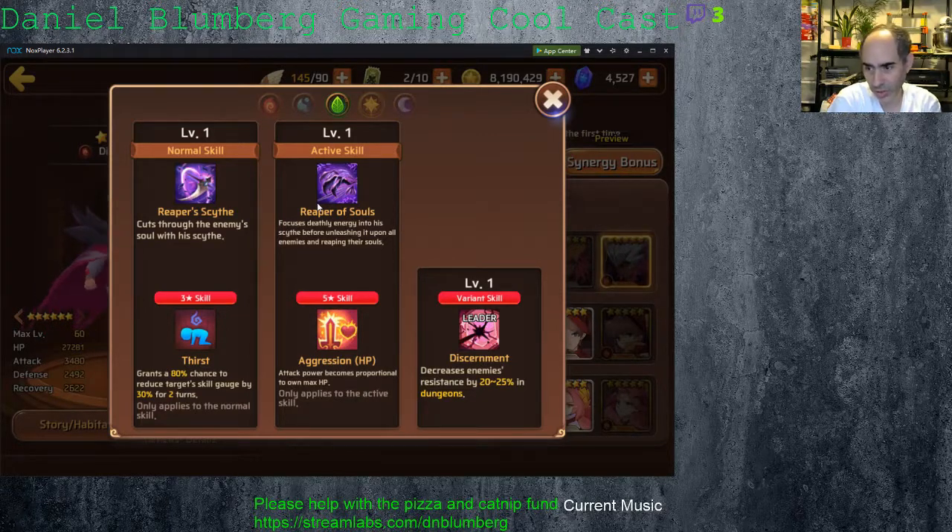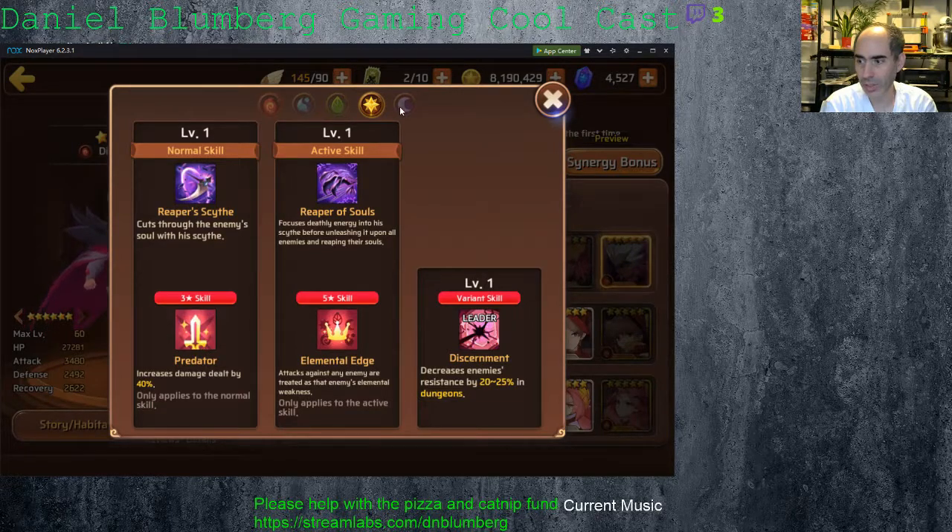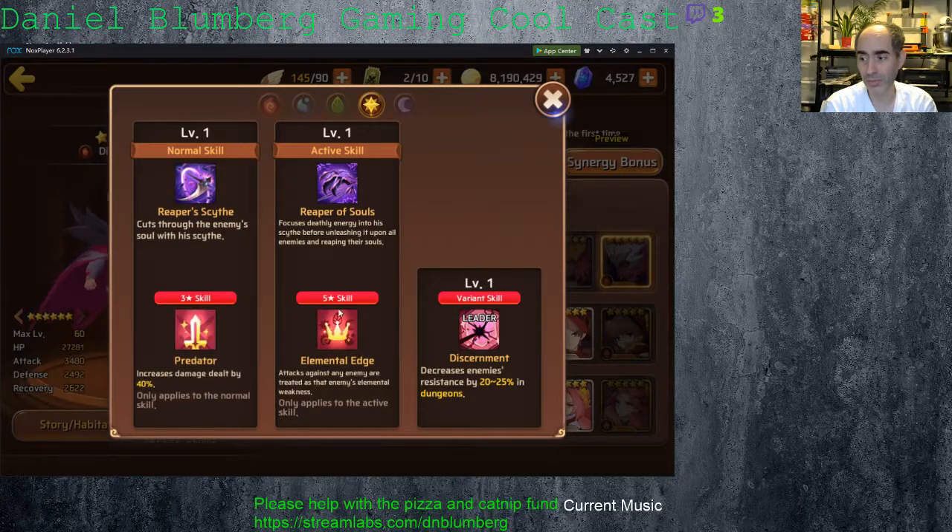Wood has Thirst — the Thirst skill is honestly not all that great — with an Aggression hit point base. Very similar to the Water Shiva, actually. Light and Dark: Dark is the exact same as Fire, except Dark gives you a three-turn curse as opposed to a two-turn curse, which means you could start stacking it easier with the Dark. Light is a Predator with an Elemental Edge — very similar to some other light-type units.